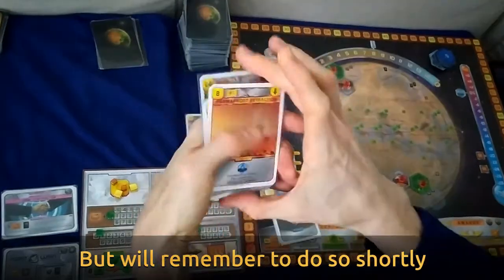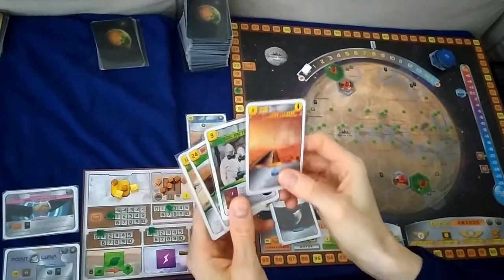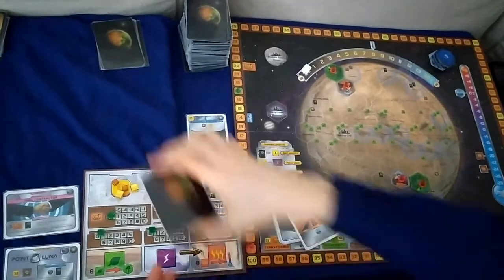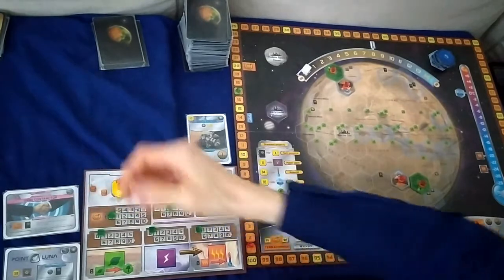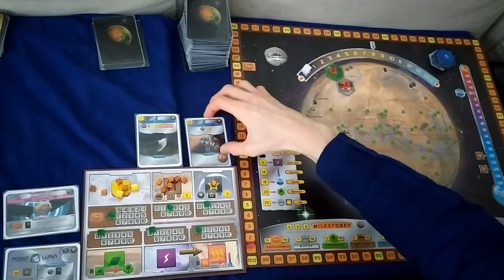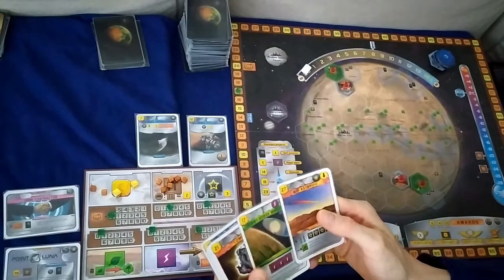We get Permafrost Extraction, Soil Factory, Doomed Crater, and Great Dam. I'll probably take Permafrost Extraction — I'm tempted by Doomed Crater but I want to get out certain cards, so I'll leave that for now. We pay three and get two back. We want to get Optimal Aerobraking out — we'll pay two less for it as it's a space card, so we pay five, using three steel and two money.